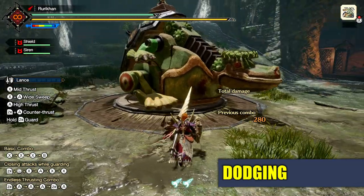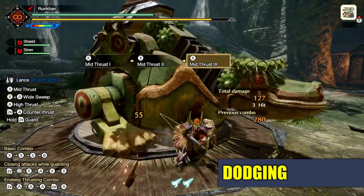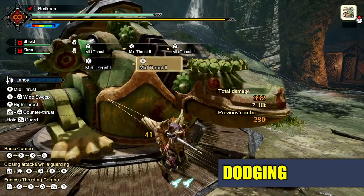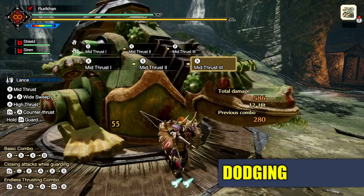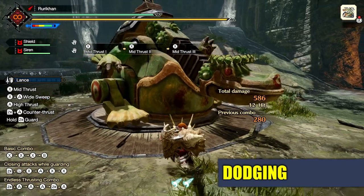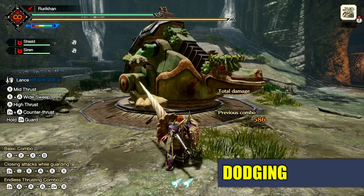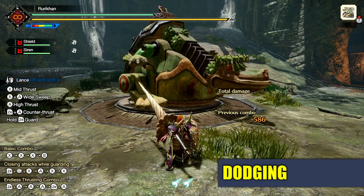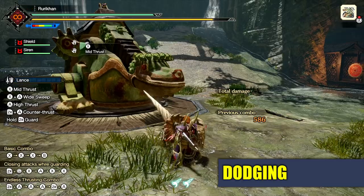You can use dodge to link up between different combos: one, two, three, dodge — repeat. Very much like your attacks, your dodges also come in threes. After any attack you can dodge in a different direction — sideways, for example. But the rule of threes applies to dodges too: you get three dodges and then it stops.